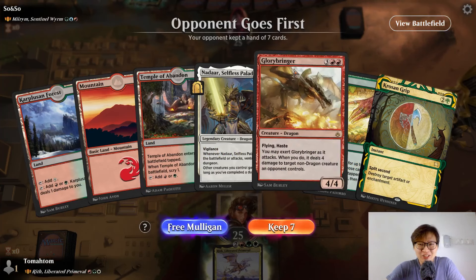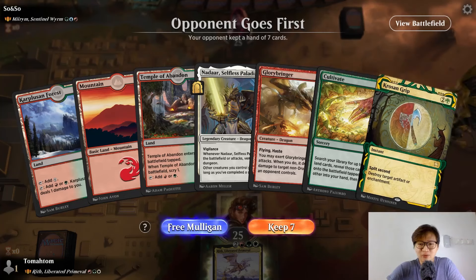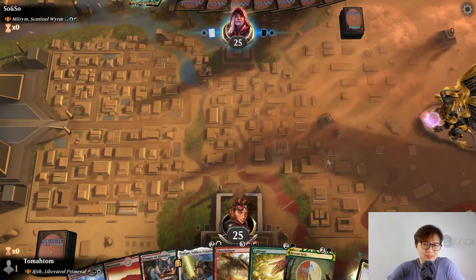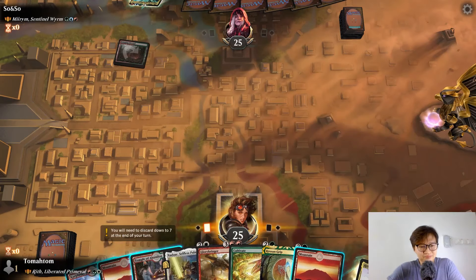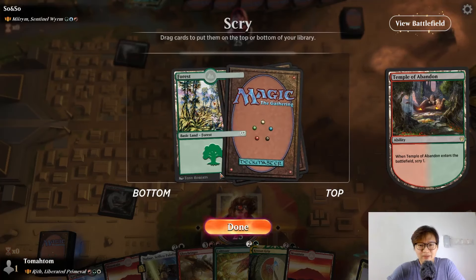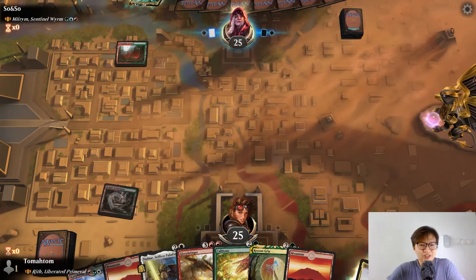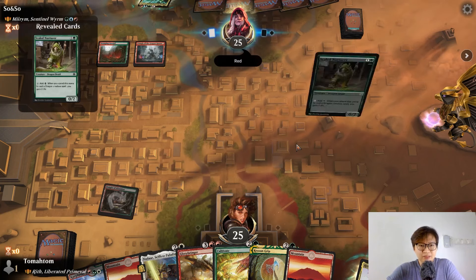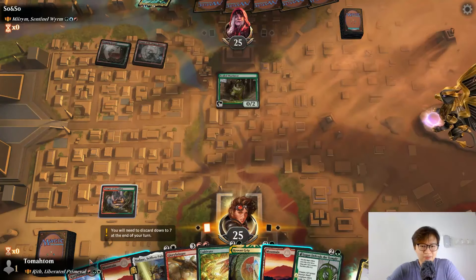Our battle will be legendary. I guess we can cast a turn four Glory Bringer. Not sure what Scrying Grid can do for us, but I'm gonna keep this hand. We're going second though. Hopefully we can find a turn two ramp. We don't need another forest. This essentially draws us a cut because we scribe to bottom. We are even more slower now.